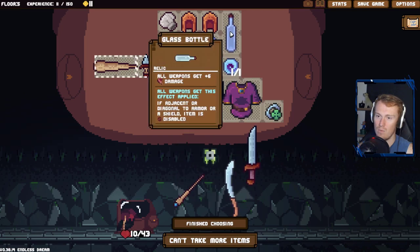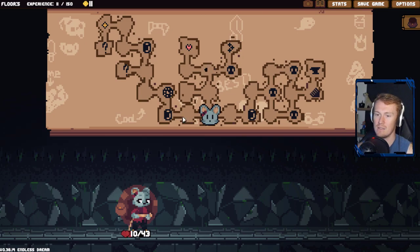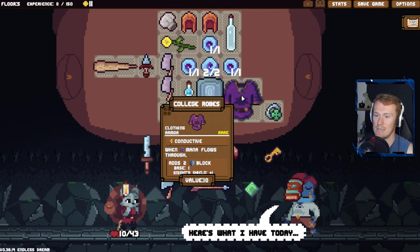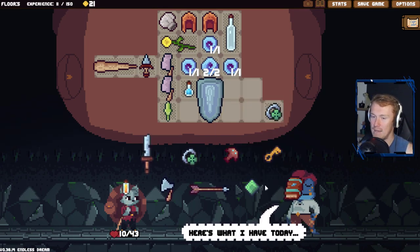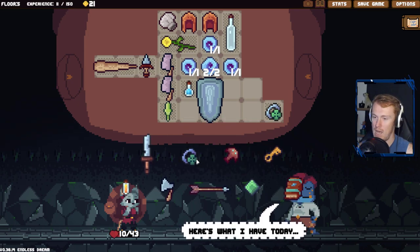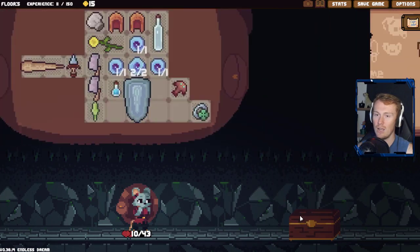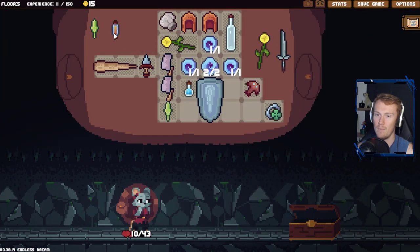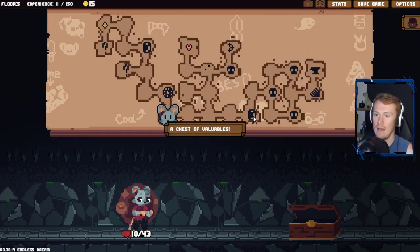Why is that disabled? Adjacent or diagonal to armor or a shield - so there's armor and a shield... I don't think it actually is disabled, maybe it's just displaying that. We'll sell this chest piece. We do have a key and a book - mana, extra damage to weapons. We have a fish and I feel like the fish is necessary to keep ourselves alive. We go back here to open this up - see if there's anything amazing to sell. There isn't, but there is a Toxic Kunai which is nice.